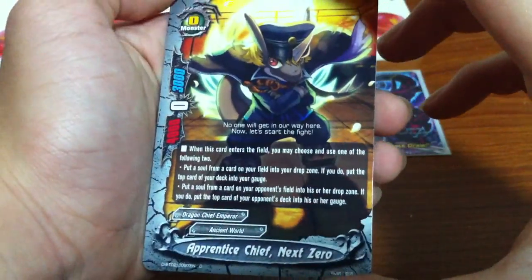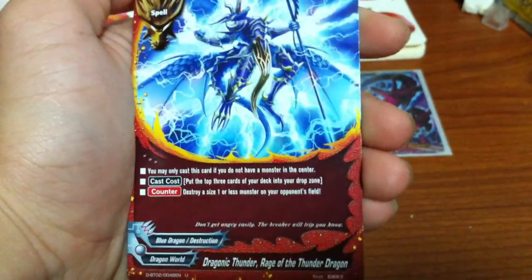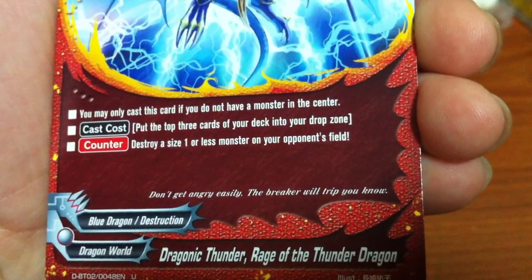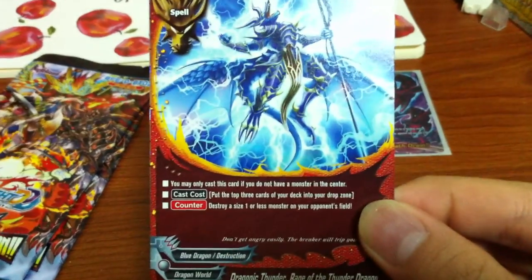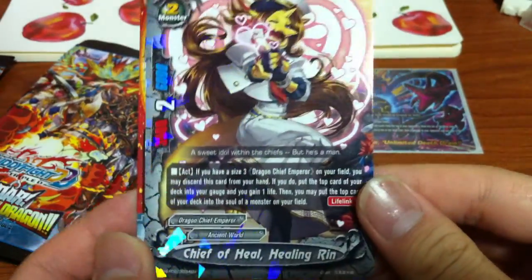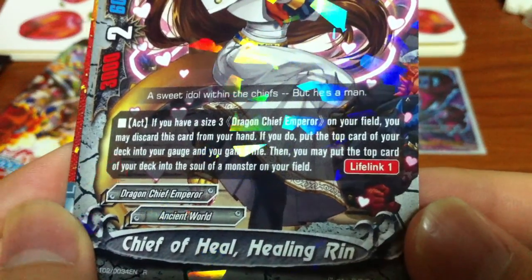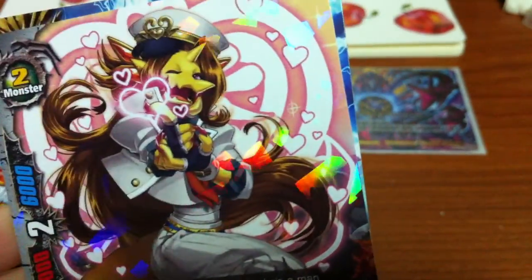We got another of these Knight Zero. We get Dragonic Thunder - Rage of the Thunder Dragon. You destroy a monster, but then you will deck up, and help my black dragons. The next card - it's a rare! Size 2, Sheave of Heal, Healing Ring. Support for Dragon Chief Emperor. A lively mod. Next pack - that's the rare we got.